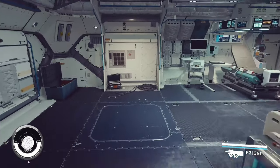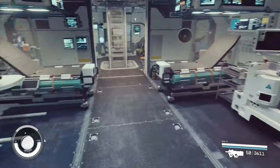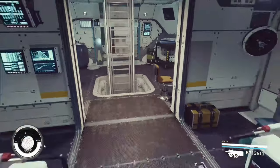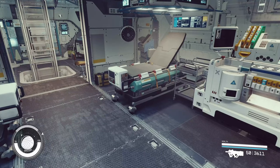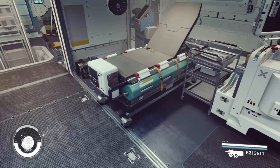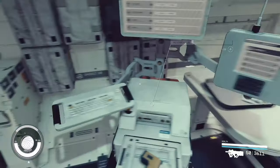We have a door here, and then we have an infirmary, which is quite nice to see. I feel like if the UC were to ever stumble across this ship, just looking at it from the interior, they'd probably think this isn't Spacers — Spacers wouldn't care about their crew.